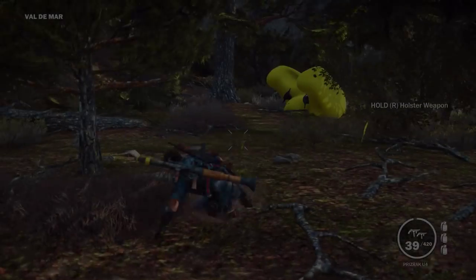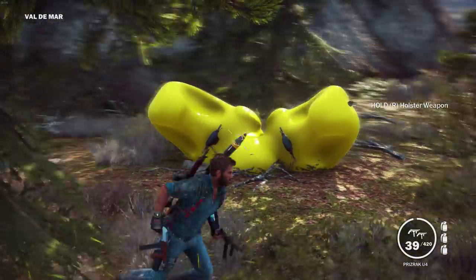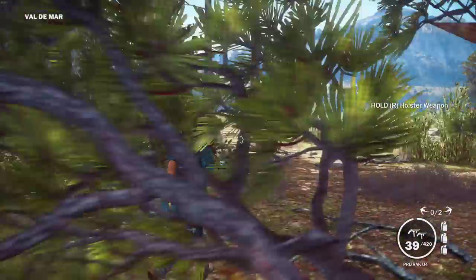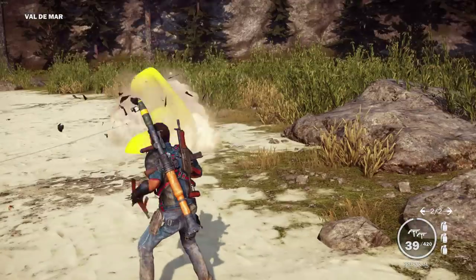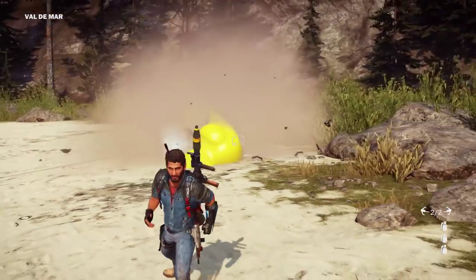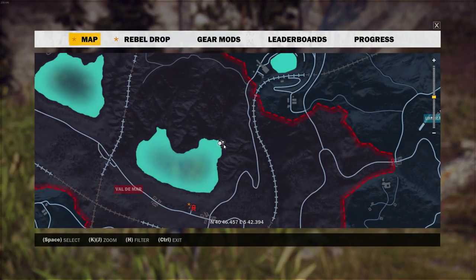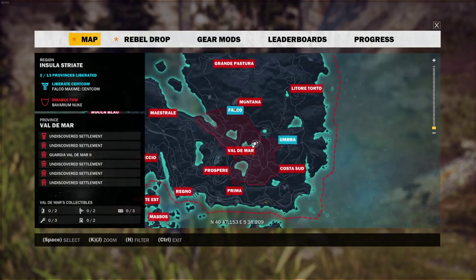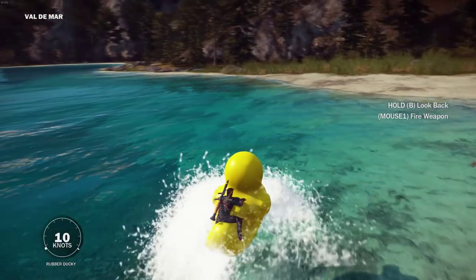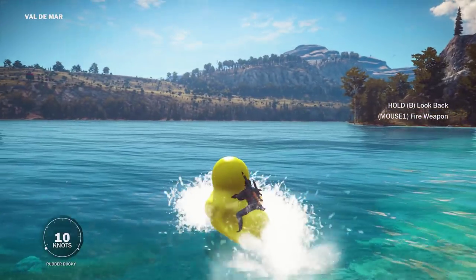The next easter egg is a pretty fun one — this one is the duck boat. You can see in the video this is the location where you have to go. There are actually two of them, which is good because the first one you've got to be careful with — they do seem to blow up pretty easily. But once you get it into the lake you should be good to go, and you can drive it around. Even if you wanted to, you could probably hook it up to an airplane or something and bring it to other places. Pretty cool and fun easter egg.